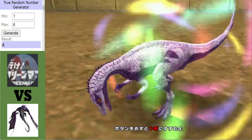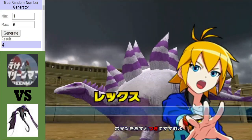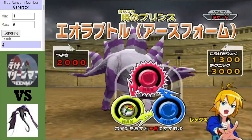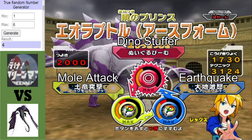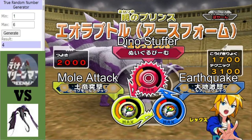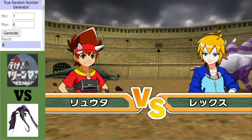Since the Ankylosaurus would have died in the tie, we'll just give this Eoraptor a free hit, like we did before. A Stegosaurus move from the Eoraptor. I should mention this is the Skrill's last dino — it has Earthquake and Mold Attack, topped with a Dino Stuffer. Mr. Backpack has his last dino, Supersaurus — Waking Mode on two.